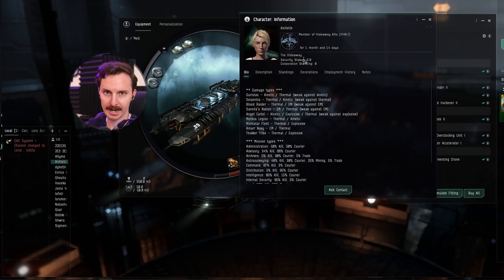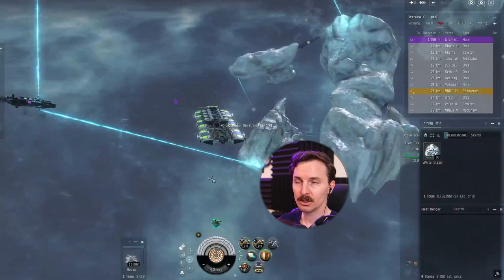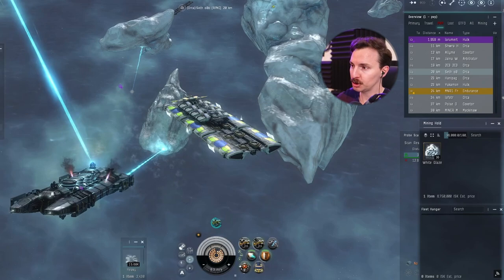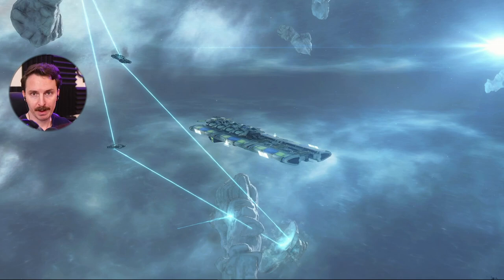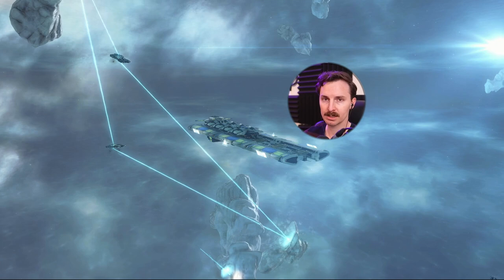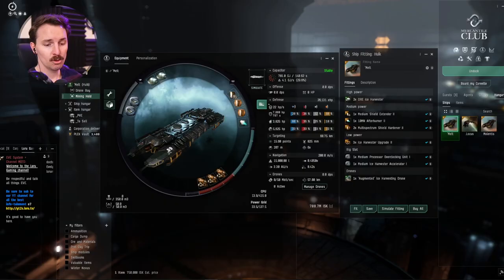First, always be checking local — always be right-clicking people's names and looking for low security status, and checking your D-scan for roaming bands of destroyers. Have a safe point bookmarked. You want your Hulk and your orca, if you have the alt, to be aligned to this safe point so that should gankers come on grid, you can get out as fast as possible. You also want to stay as far away from the asteroids as possible when mining them. With the orca boost at my current skills, my Hulk can stay at 29,000 units away — this gives even more distance for potential gankers to cover before they reach you.